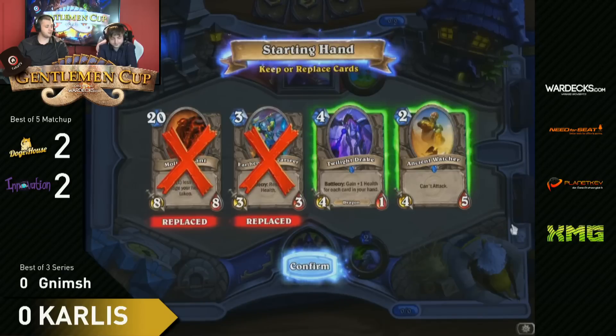If he gets Twilight Drake off and that gets bounced, he gets his Mountain Giant back. If it really comes down to Twilight Drake, Sap, Mountain Giant - no Sap anymore - or even Sap there, then Twilight Drake again, Mountain Giant again. They're just coming back. You're just sapping him. If you had Assassinate you could get rid of him, but like this you're really in trouble.